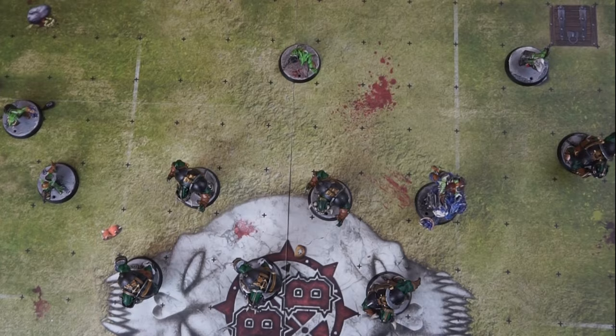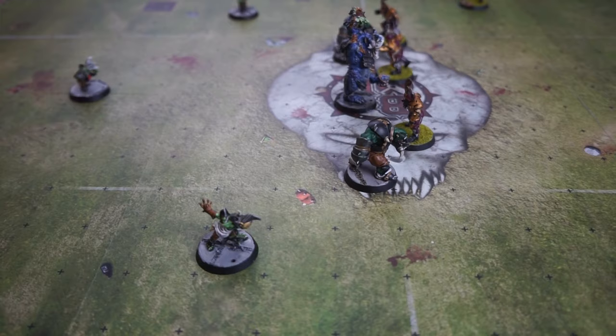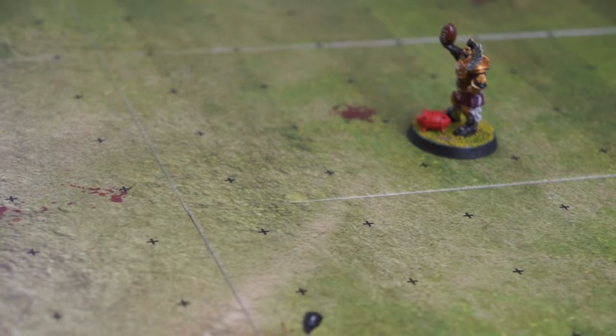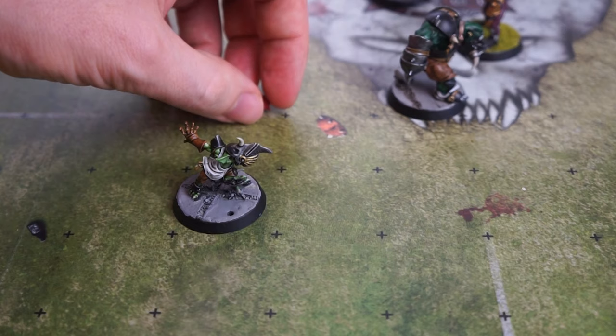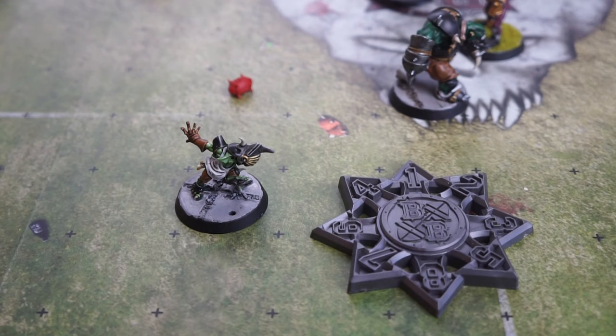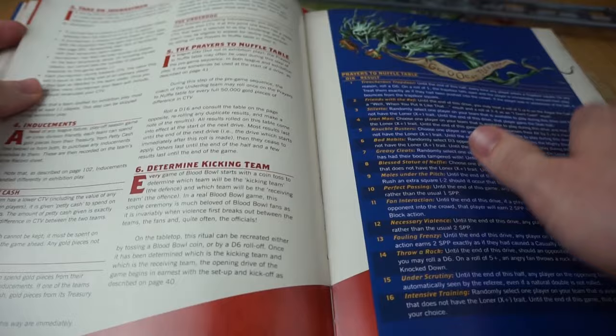The kicking team will now kick off, but it's the receiving team who will take the first turn. The kicking team's coach decides on a square in the opponent's half for the ball to land, then the ball will deviate from its intended target. They roll for deviation — a D8 for direction and a D6 for range. Before the ball lands, each coach rolls another D6 each and adds their scores for a result on the kickoff event table. If the result is a 6, for example, they get the cheering fans result and resolve that now.